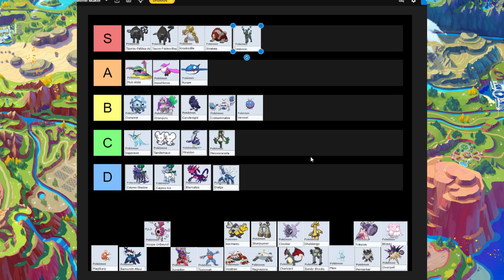Next is Hoopa. We used it in the last raid and it failed horribly — it needs a lot of setup, and while it's bulky on one side, it has attacks that can one-hit it. Also, we can't get a Hoopa for every person in the guild since it's hard to obtain. It's basically useless, so the Hoopa goes in D-tier: the worst Pokémon to bring to a terror raid.